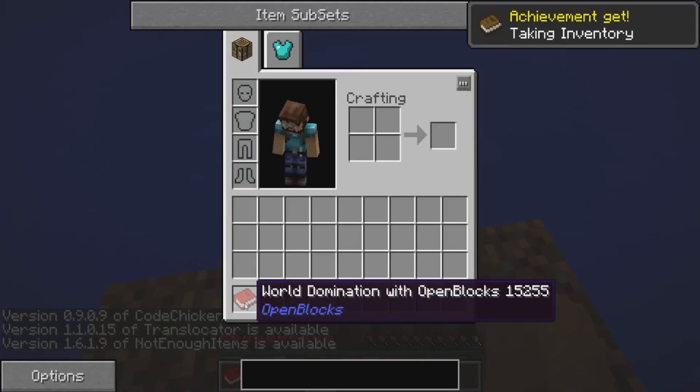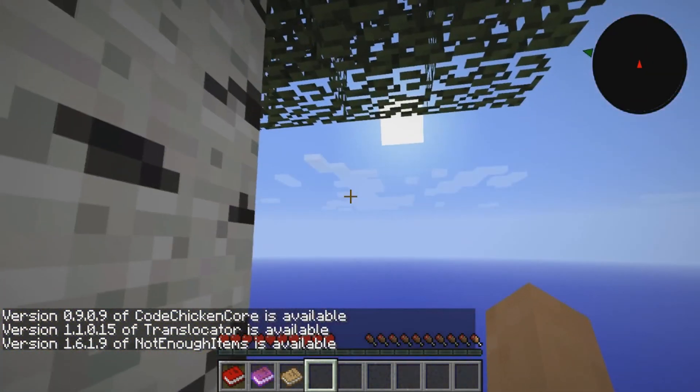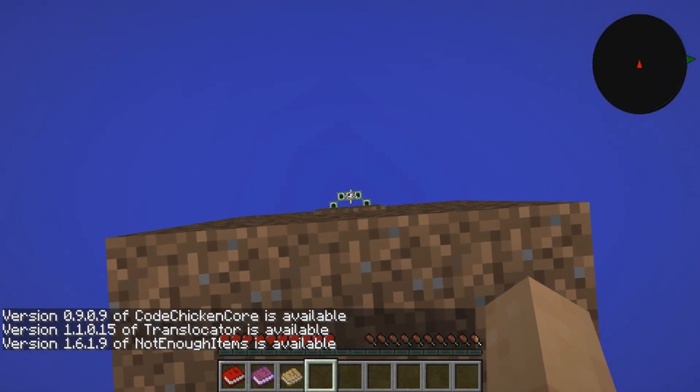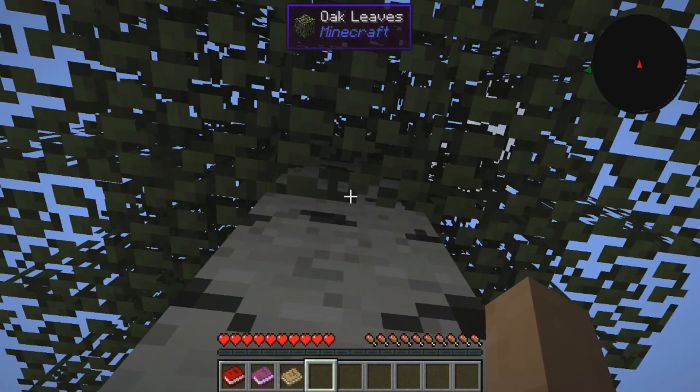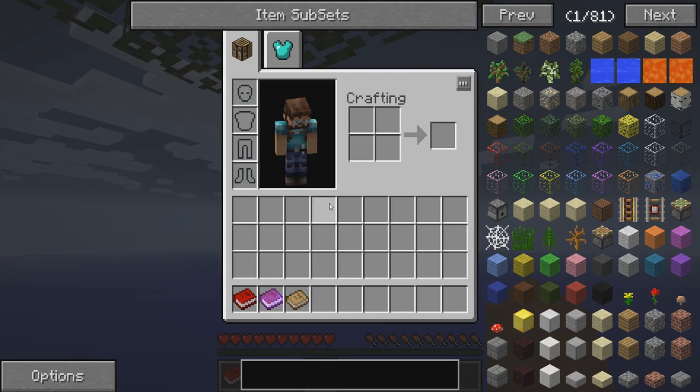Excellent! Here you are. You spawn on a little dirt platform right from the get-go. You have the end portal down below, and you have your first tree — it is birch — so have fun.